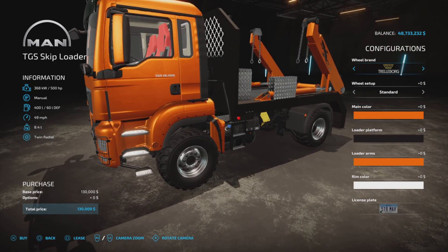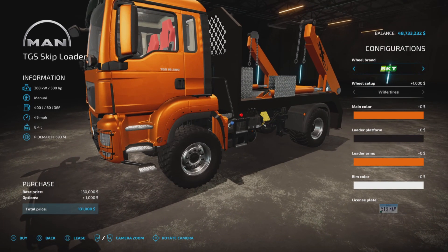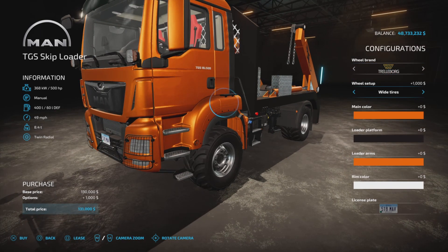We have some choices of wheel brands: Trelleborg, Continental, BKT, and Trelleborg. Trelleborg is the only one that you can change to a wider tire. Everything else is wide tires standard.